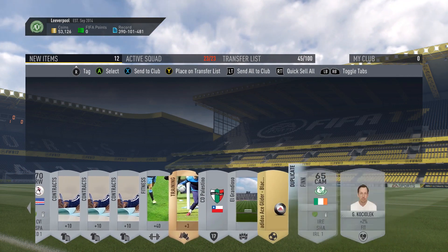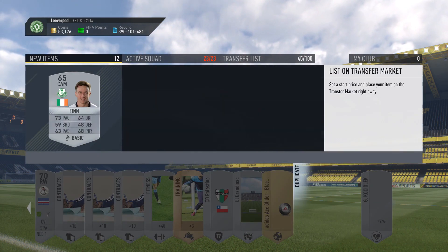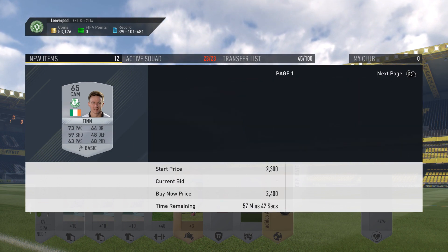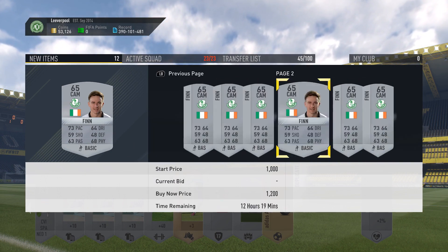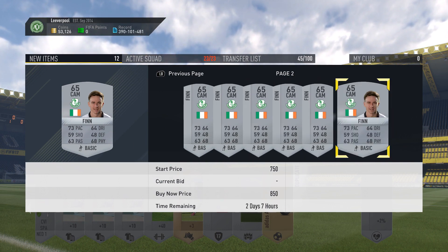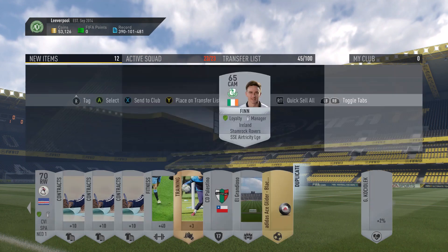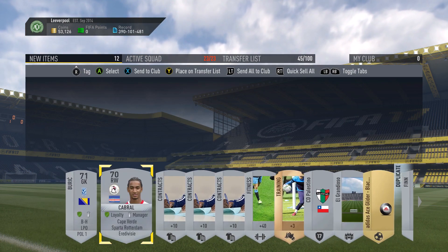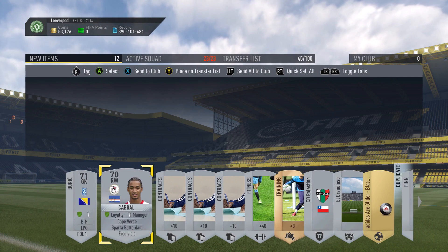We've got this one which puts us at 450. And then we do have a Silver Irish player. I wonder if these guys are actually starting to sell yet. No way are they going for this much already — that is ridiculous. We'll call it 700 for him. So that gives us about 1,200 coins from the second pack.